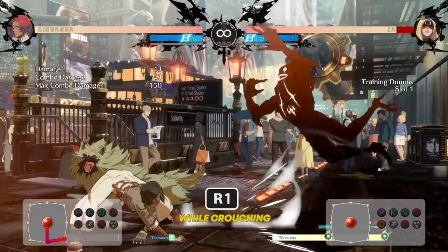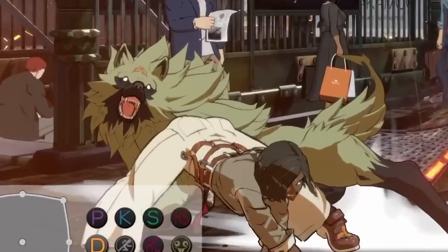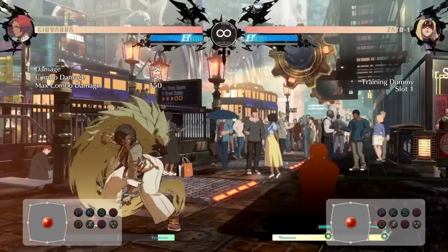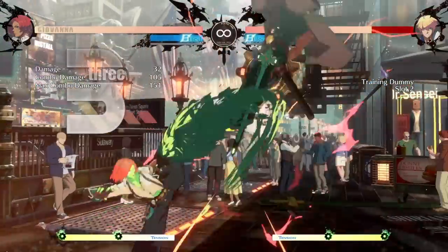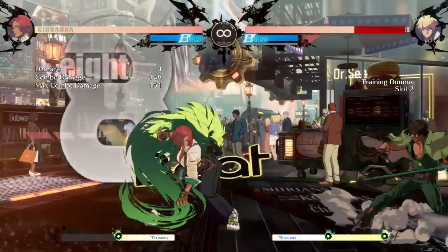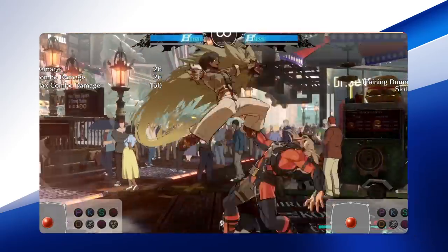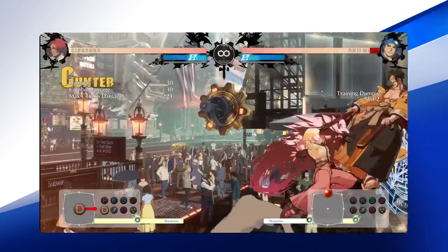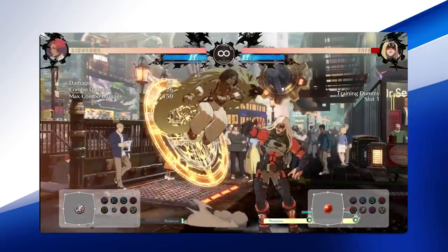Crouching Dust is a favorite of all Giovanna players. This move not only utilizes her trusty spirit wolf Ray in the animation, but extends Ray's hitbox out, reaching further than it seems and hitting low. This is spectacular as a poke and for getting a counter hit when your opponent isn't watching their toes. The last important normal to mention is her Jump Dust — it not only hits twice, but is a helpful addition for her air combos and can also be cancelled when you air dash.